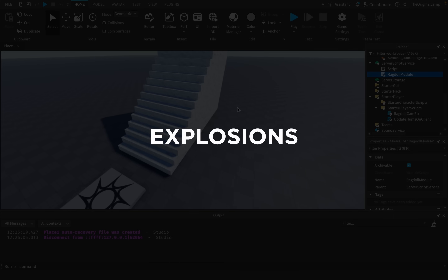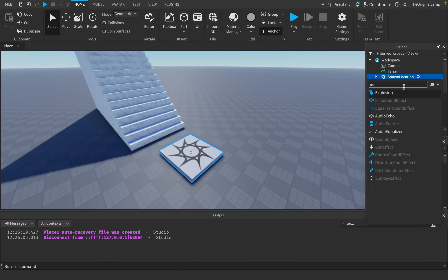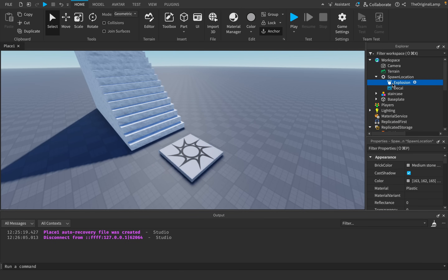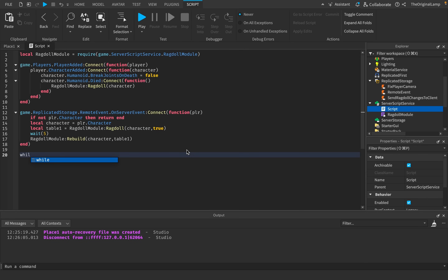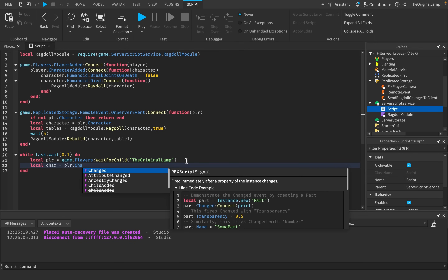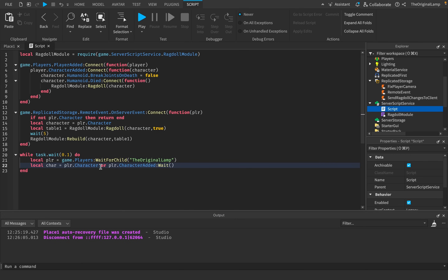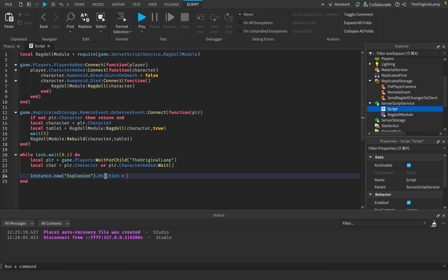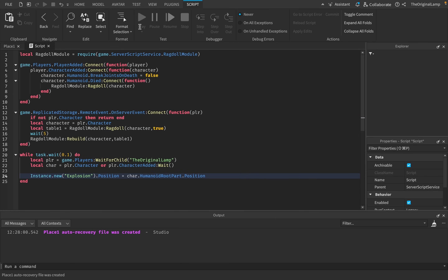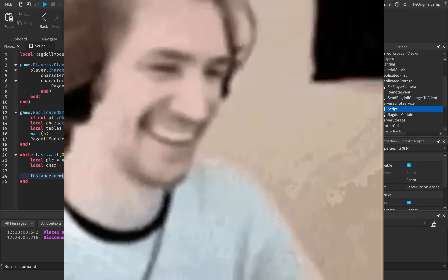Let's start with the first experiment: how susceptible are ragdolls to explosions? What if I just take an explosion and every 0.1 seconds spawn a new explosion on top of our player? I can do that with a while loop using task.wait, get my character, then do instance.new explosion and set its position equal to character.HumanoidRootPart.Position.